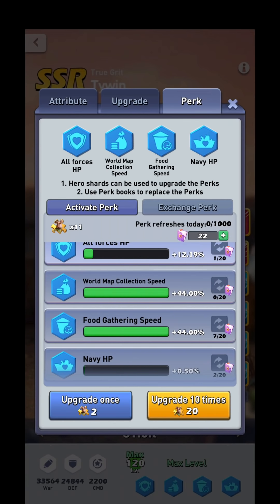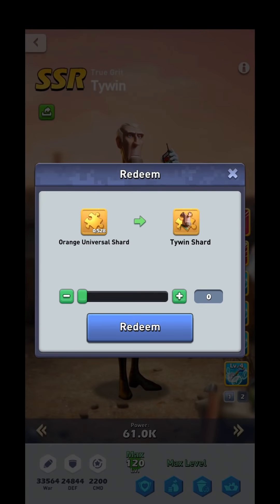If you don't have enough for a 20-upgrade, clicking it brings up another menu that allows you to turn your orange universal shards into specific hero shards. Keep in mind, if you turn universal shards into a specific hero's shards, it is permanent — you lose those universal shards and can only use them on that hero. So only convert what you need for the particular hero you're upgrading.